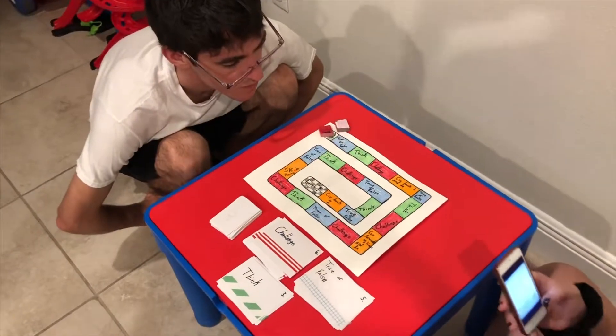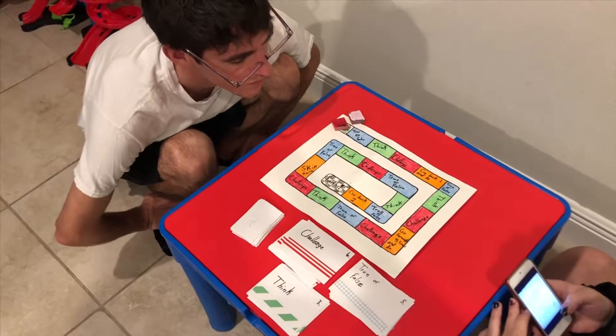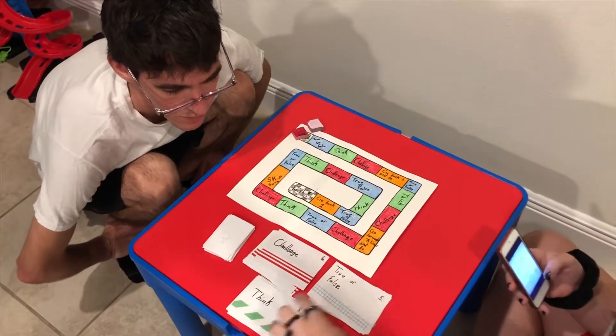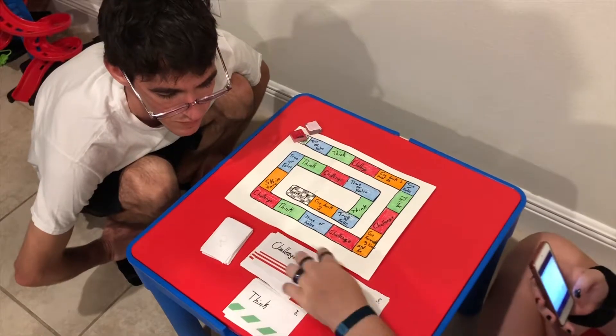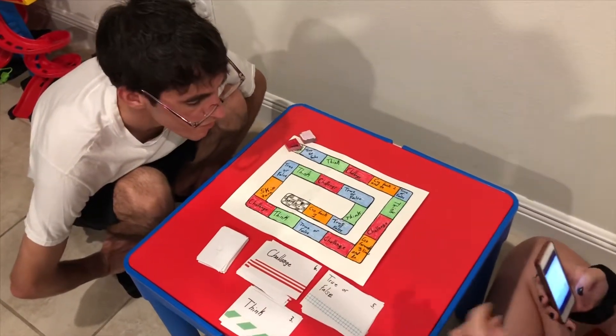So, I found the instructions online, and it says there are four piles of cards: the numbers, the challenge, the true or false, or the fake. Those are the three types of questions, and the cards you would pick each time it's your turn.